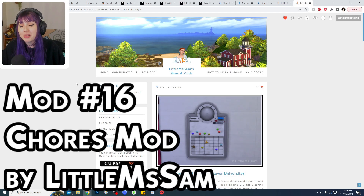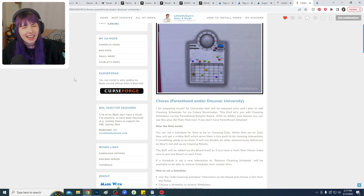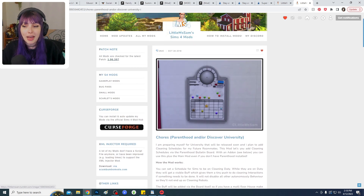Mod number 16 is the Chores mod, which requires either the Parenthood pack or the Discover University pack. With this mod you can create a chores schedule within your household or among roommates. You can choose the type of cleaning, the day of the week, and how long the cleaning goes on for. It's really great if you have a lot of kids around the house or roommates — a cute, simple mod that works great with the new pack.